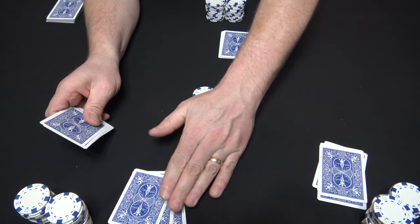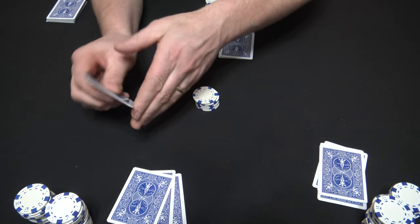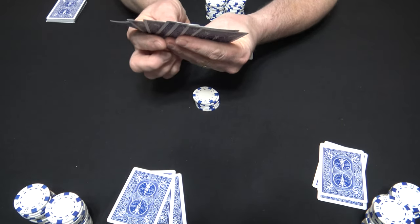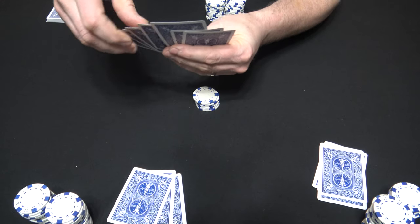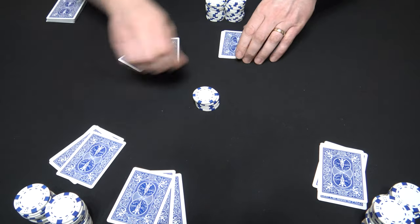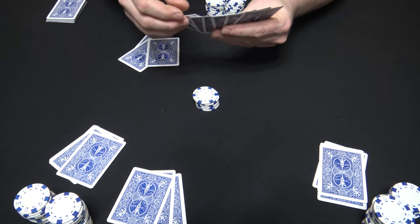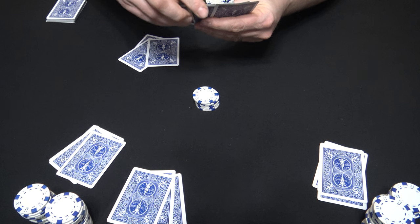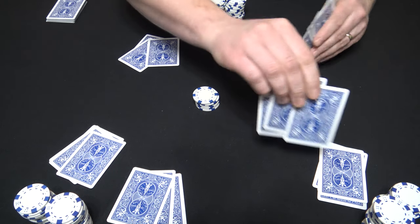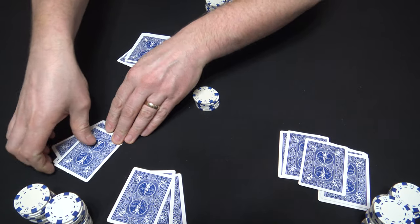Just make sure that when you pass the cards, the player you're passing to does not look at them before he discards. Let this player here pass these three. Now everyone's got their passed cards.